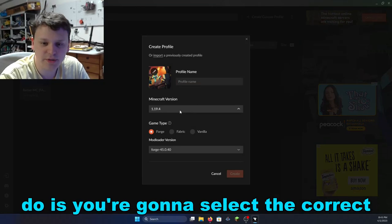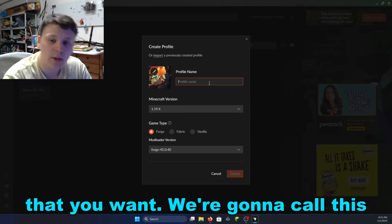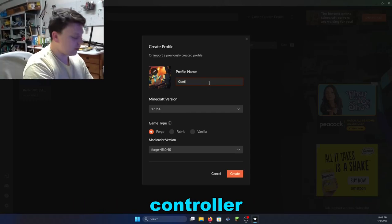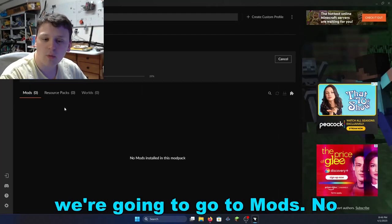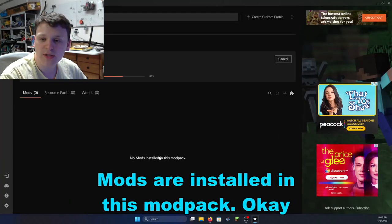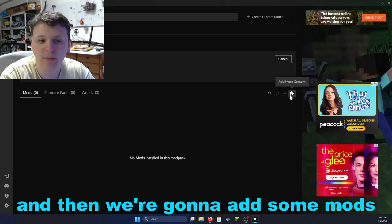The next thing you're going to do is select the current type and the version of the game that you want. We're going to call this 'controller', select the current version, go with Forge, and click Create. We're going to go to Mods — no mods installed in this mod pack — and let this run its course, then we're going to add some mods.